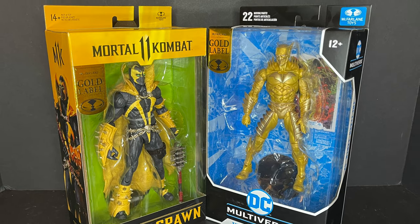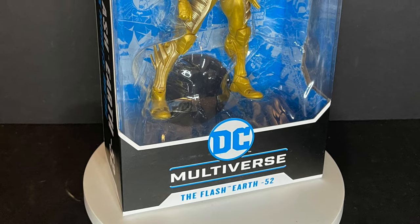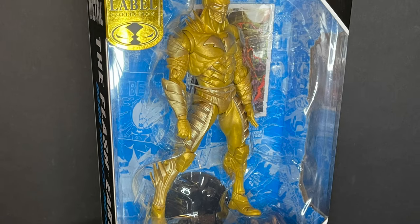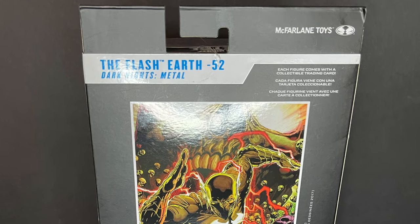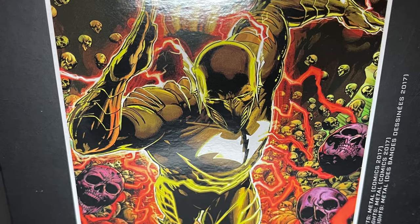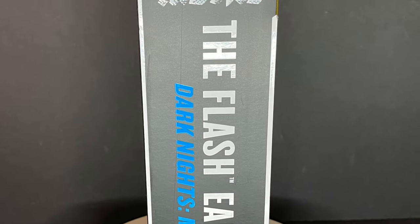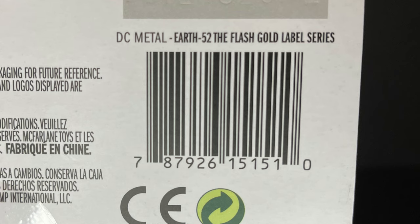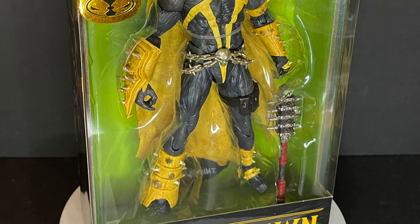Today we are totally checking out Wave 2 of McFarlane Toys' Gold Label Walmart exclusive series — the Reverse Red Death figure, Earth-52, very briefly in the comics. Nice box, standard DC Multiverse universe packaging. Here is the barcode. These are starting to hit stores now and may still be available online — that's where I grabbed mine.